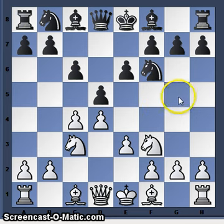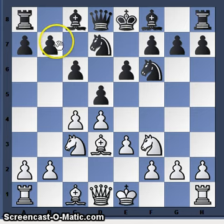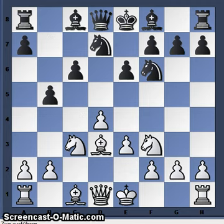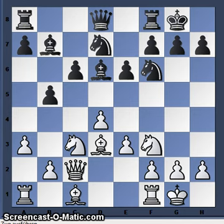Morozevich is playing very solid. He is not playing immediately Bg5, which implies a pawn sacrifice on c4. He is protecting the pawn on c4 immediately. So what kind of plans are available for black? He is trying to free his bishop on c8 by playing dxc4, and then b5, Bb7, a6, and c5. This is a plan to free his bishop from c8. Let's see what plan Morozevich chooses to combat black's plan.